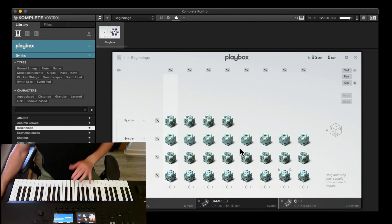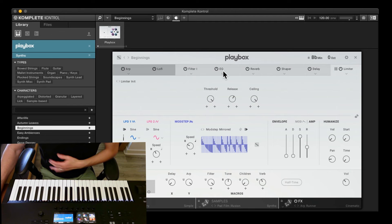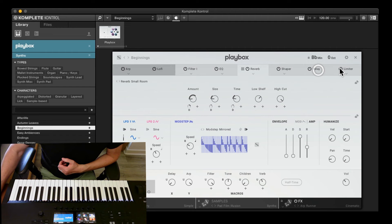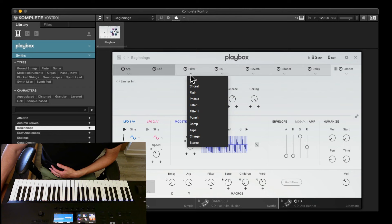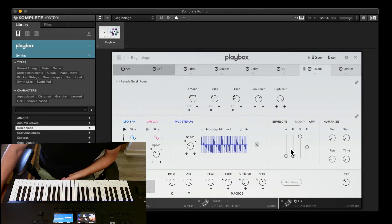We haven't really looked at effects yet — that's the other thing you can completely randomize and it will change the whole sound of the preset. This is very Play Series-like: you've got the different sections, there's your arp, and then all these different presets — you can zag up, zag down, zigzag, move in, move out, whatever you want. Then you've got lo-fi, filter, EQ, reverb, shaper, delay, and limiter. These are specific for this preset but you can go in and change them. You can also drag and drop — for example have the EQ right at the end before the limiter.